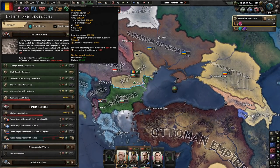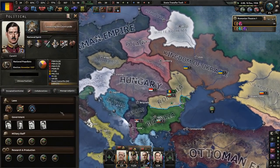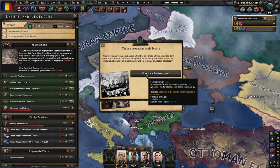Look at that manpower — not looking good. Tariff agreement with Serbia! The Serbian government happily agreed to our trade agreement offer. Low tariffs will ensure that our strong trade relationship endures despite the crisis and reduce our dependence on Germanic-Bulgarian hegemony. God, I love the Serbs.